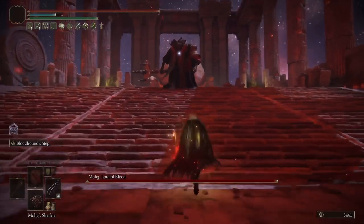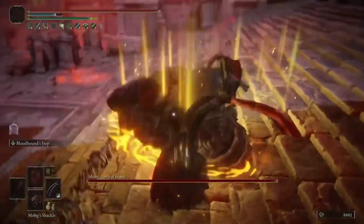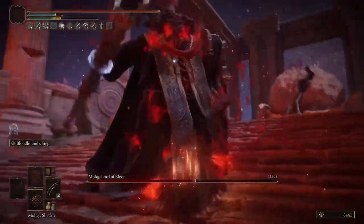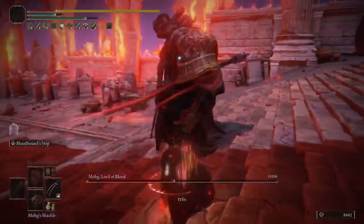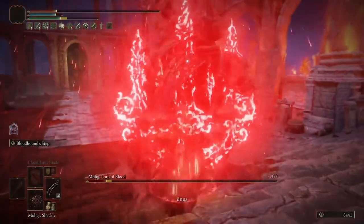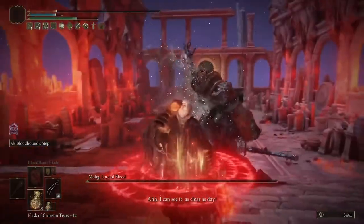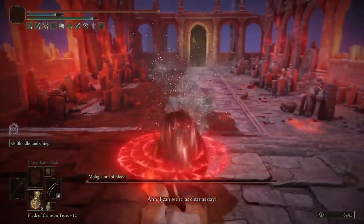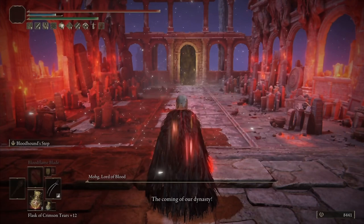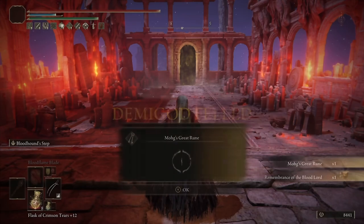The first ones we're going to cover are the Raptor's Talons, which are really good on Keen Affinity. These are mainly a Dex weapon. They have innate Bleed on them, and with Keen we can throw on Bloodflame Blade. With the recent buff, I did notice the damage increase on Claws was pretty substantial — we were able to shred Mog on New Game Plus 7 with ease, as he wasn't even able to phase. The main stat you want to invest in is Dexterity; go as high as you can. Since the base damage was increased in Patch 1.09, Claws are better than ever.